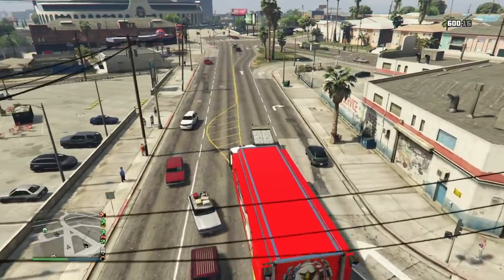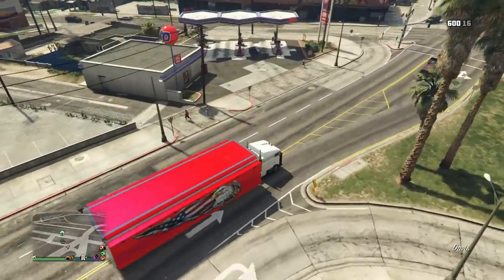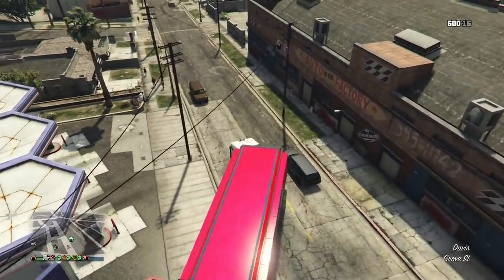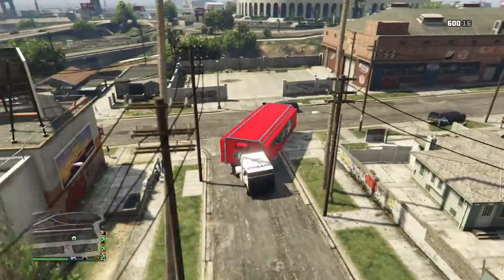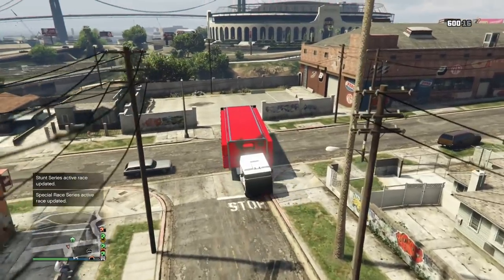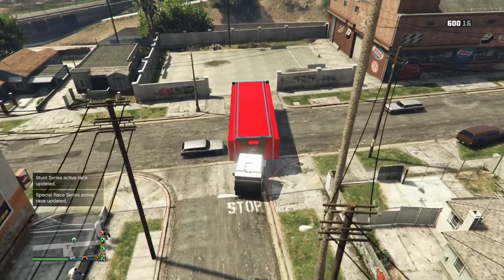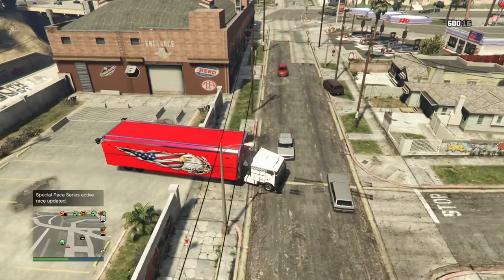This is actually the car duplication glitch I was talking about right here, the solo one. You need custom plates for this. Just like the Sultan glitch where you change your MOC to Weapon and Vehicle Workshop — you need custom plates for that. It's a carbon copy glitch. The game literally copies the same exact car with the plate and everything. If you duplicated a car with a generic plate that wasn't custom, those cars are dirty. If you have custom plates like I do, I change the plate for every dupe. So they're even more safe after that.